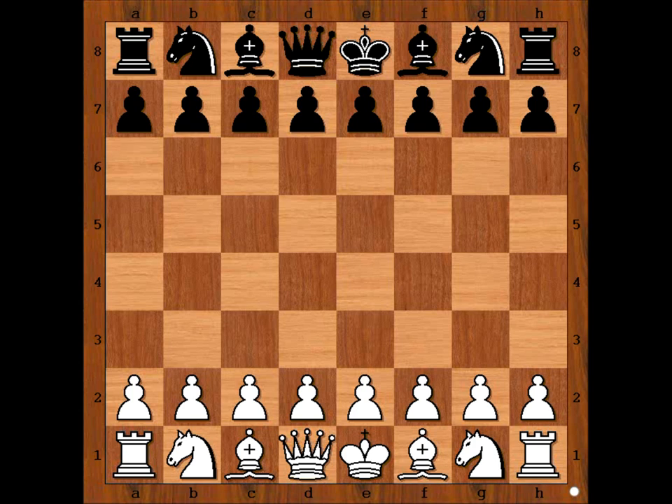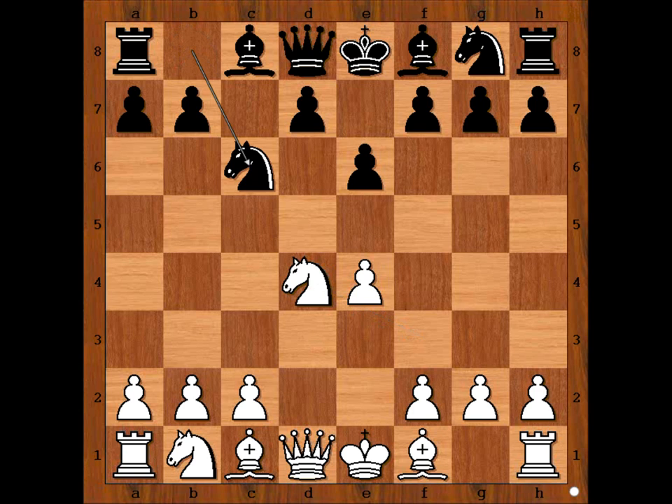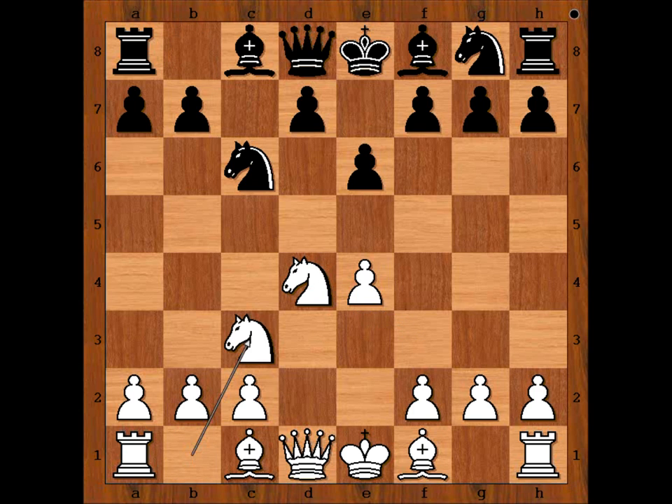Magnus Carlsen had white pieces and he started with E4. Wladimir Potkin played C5, the Sicilian Defense. Nf3, e6, d4, cxd4, Nxd4, Nc6, Nc3, Qc7.